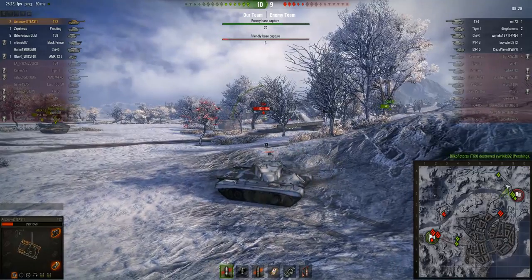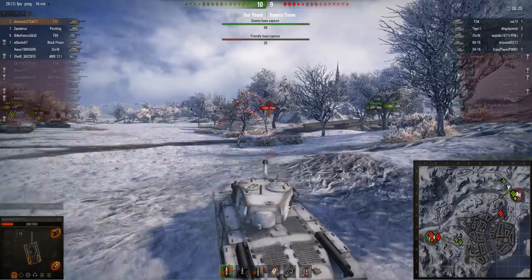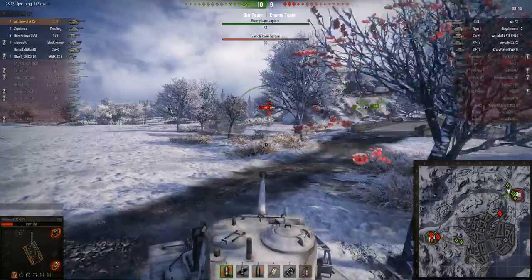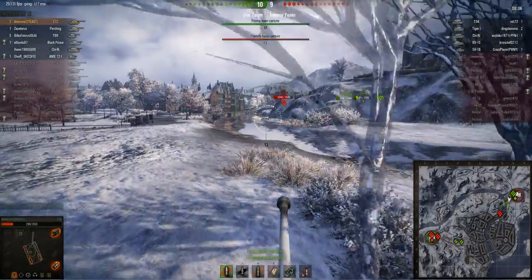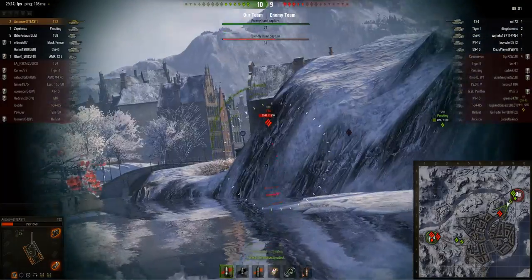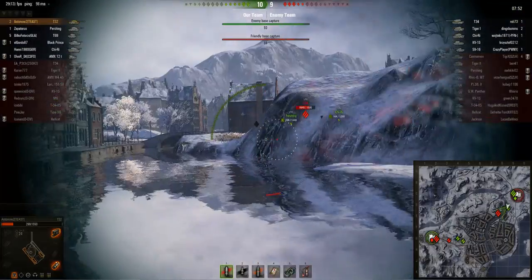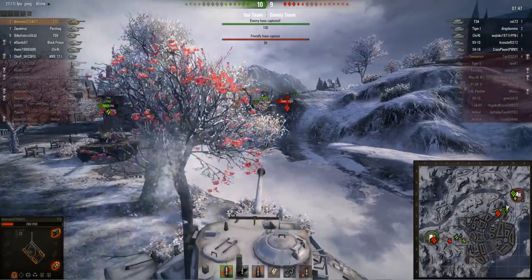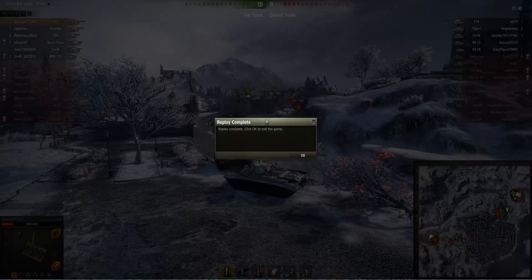We're capping and victory seems quite secure, but a T34 is threatening our cap. You could argue that if I'd stayed in the cap circle we would have captured by now. A Caernarvon managed to reset the cap down to 74. With the enemy having only one tank on cap versus our two, it might just be enough — but unfortunately in the last second two other enemy players drive into our cap completing the count, and that may have cost us the win.